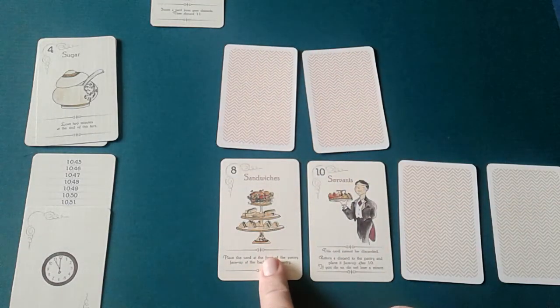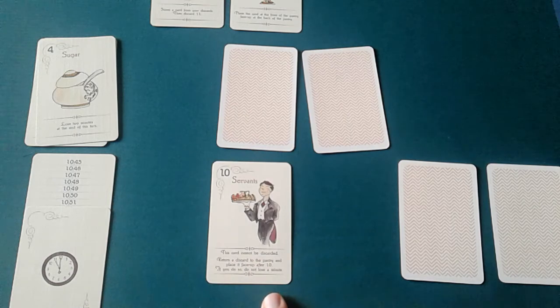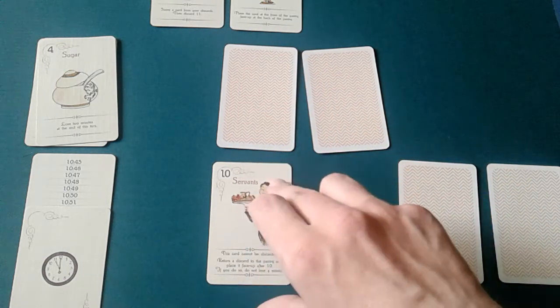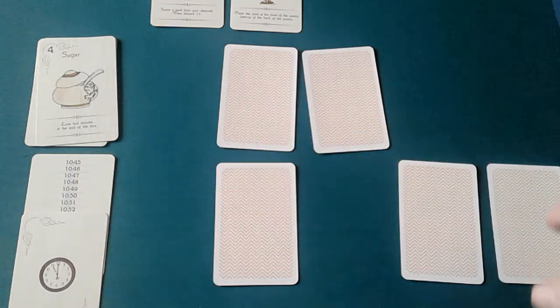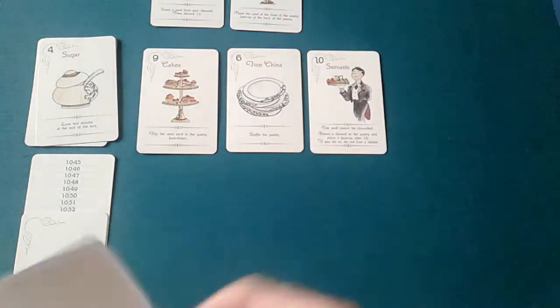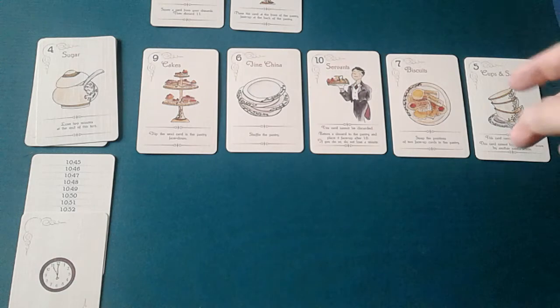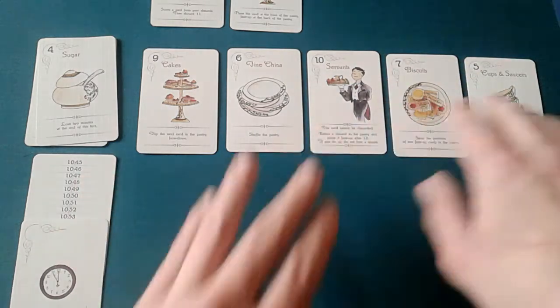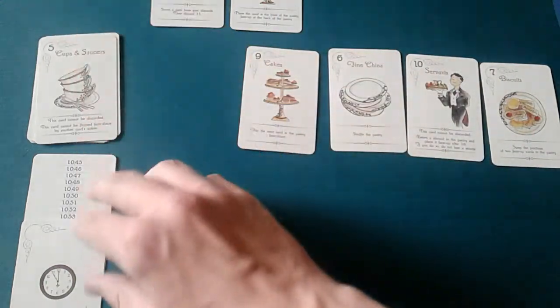We have eight, which is no good to us, so we put it in the discards. The servant card cannot be discarded — we can return a card if we flip it face down, or just flip it face down without using the ability, costing one minute. Now all the cards are face down, so we went through the whole pantry and have to reshuffle and set the cards out again. When we reshuffle we can pay one minute to bring one card to the front.